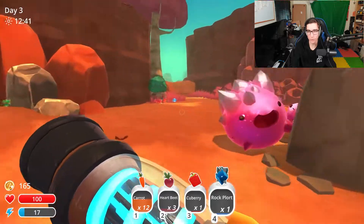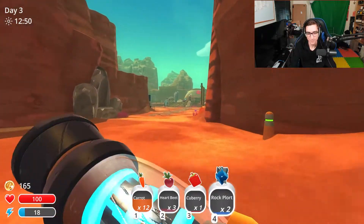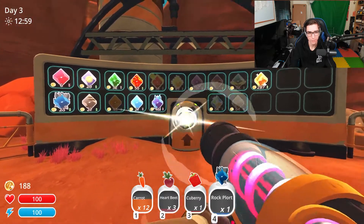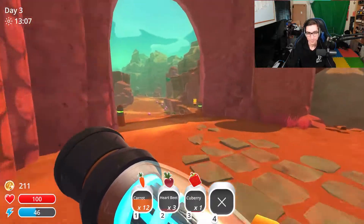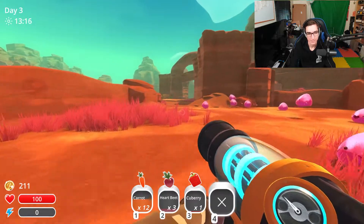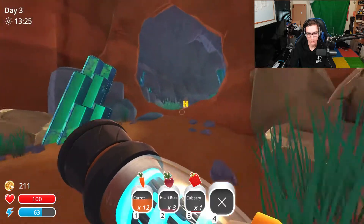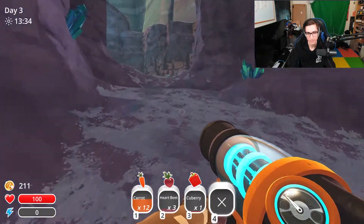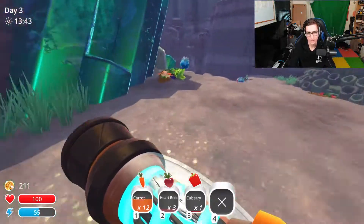There's a rock one up there — might come back for that. I am aware that my inventory is slightly filling up because I need storage, so I should probably invest in the silo at some point. Did I do this in a previous episode — did I launch some rock plorts about? Because if I did then I've kind of screwed up the area out there. It's probably worth just running to the Indigo Quarry. I might try and pick up some more carrots along the way because of the rock Gordo that's in here.